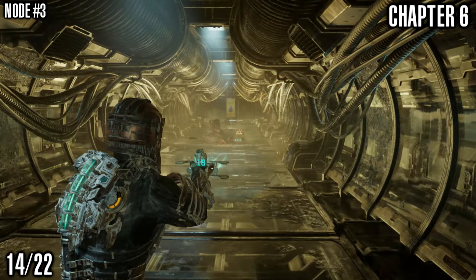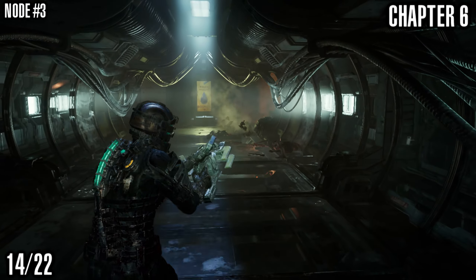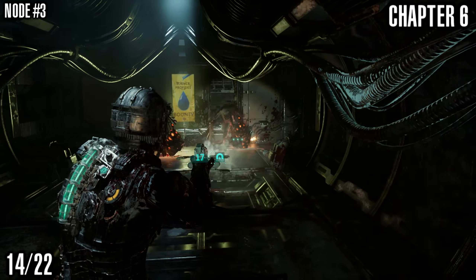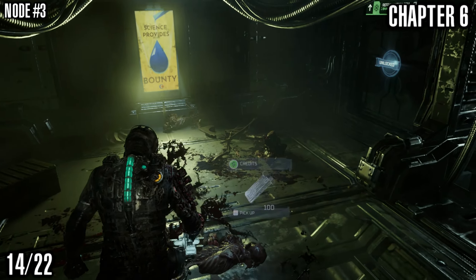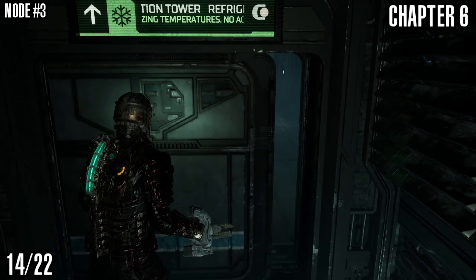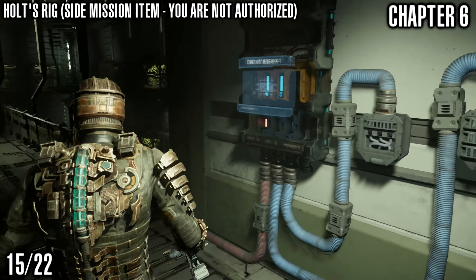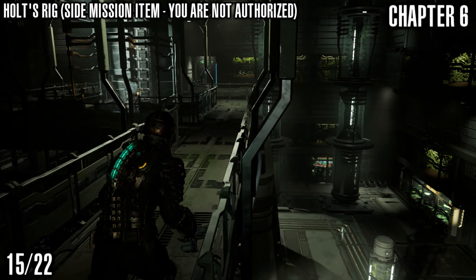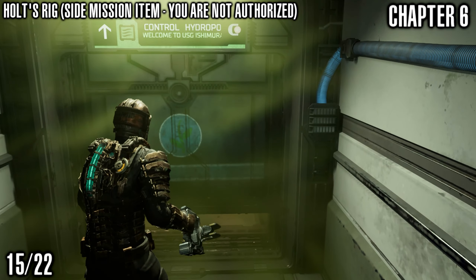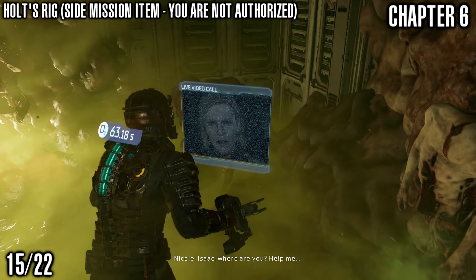We're going to get node number 3 now. Coming into west refrigeration — when you come into this area you'll get these exploder necromorphs coming at you. Make sure you take all of them out; I think there's 5 in total. Got to love that upgrade for the plasma cutter that keeps doing damage after you've hit them — allows you to just stand there while those guys explode. The power node is right there through the door. When you come through this area you'll also find this one is for the side mission 'You Are Not Authorized'. The upgrade we just got for a gun was actually for the force gun, not the line gun — that's my mistake.